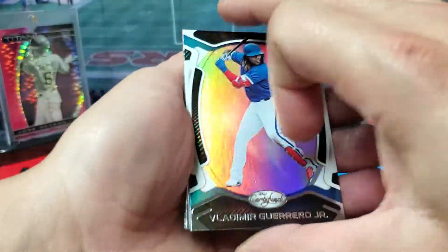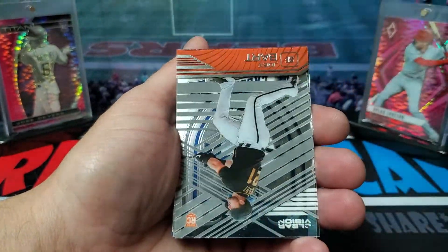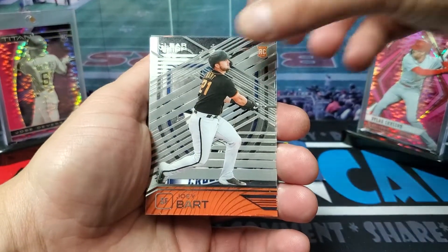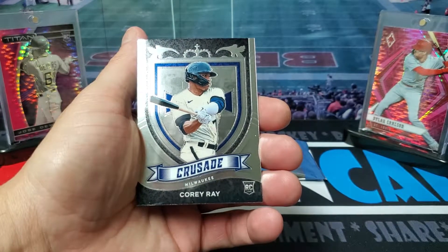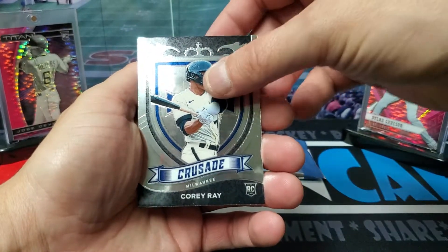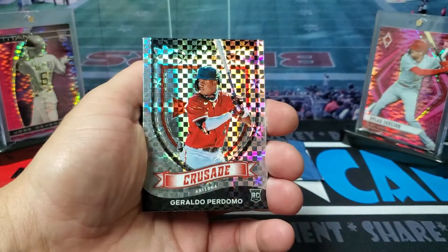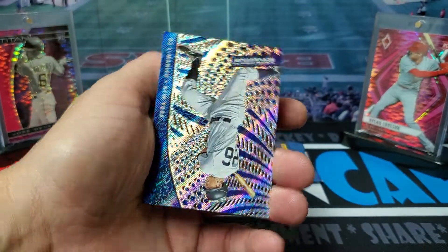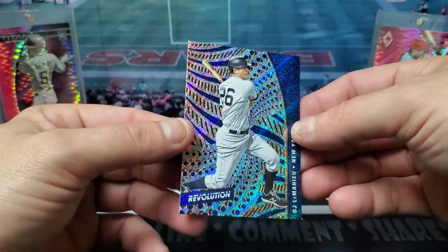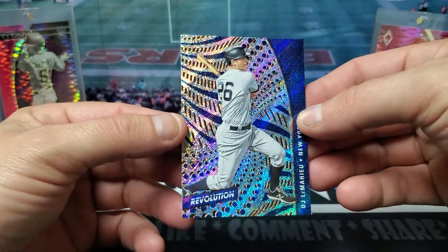Two packs left, quick one. Got Vladimir Guerrero. Got an acetate card, it's going to be Joey Bart. We got Corey Ray. And Geraldo Perdomo. And another one of these Revolution cards — got DJ LeMahieu, if I said that right.